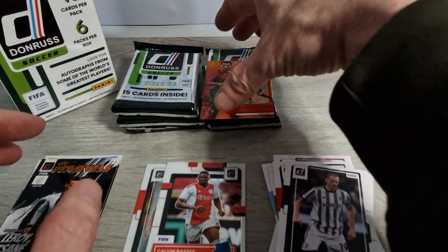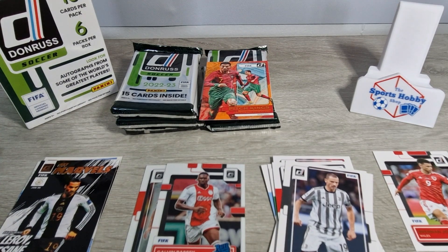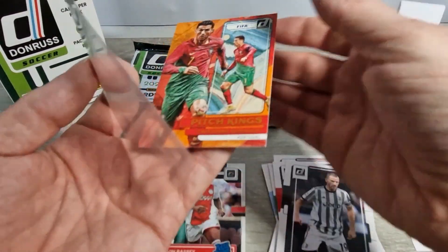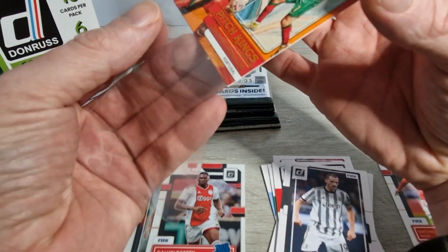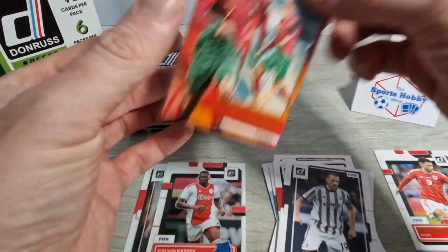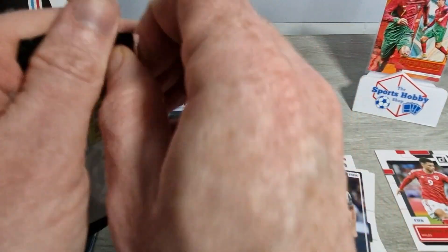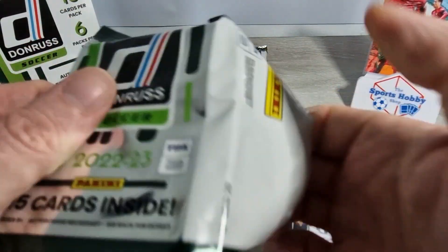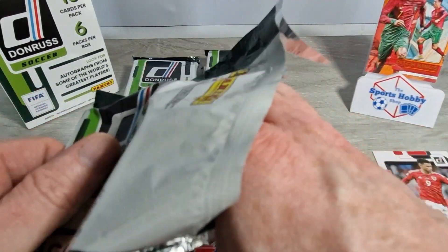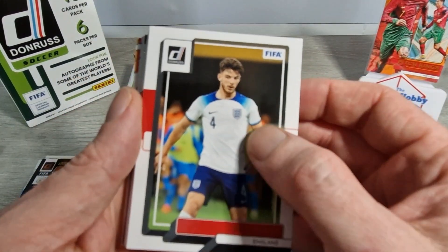We've got an optics rated rookie and a very nice Ronaldo - we'll get a sleeve on that because we like it a lot. The orange ones are the unnumbered ones, and if we get a purple we're looking at getting a numbered card. Cristiano is all sleeved up. Let me know in the comments how much of this stuff you opened last year - I did a few blasters myself and I liked them.